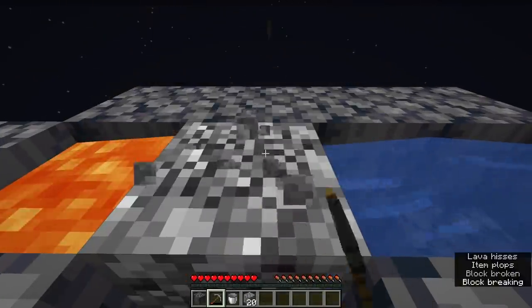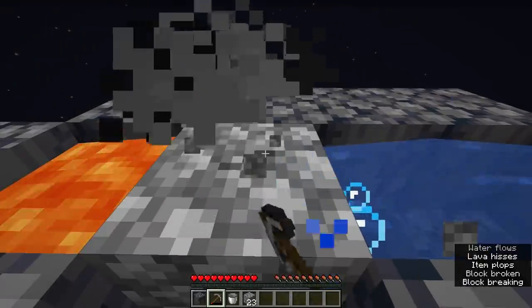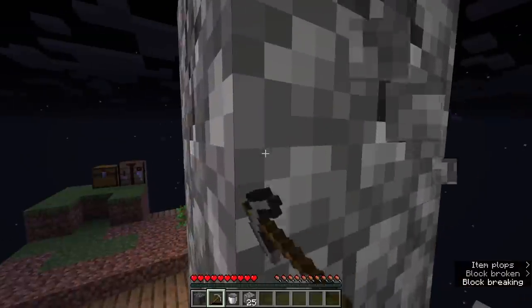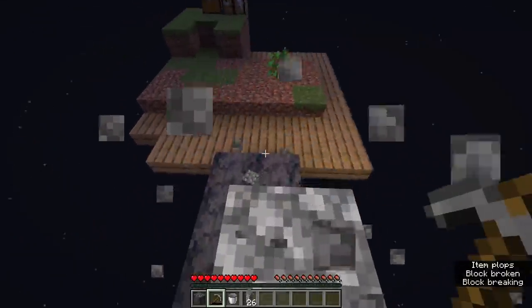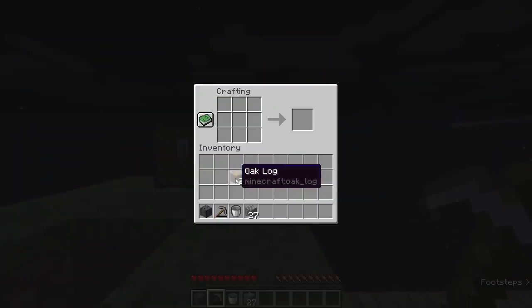We're going to start off with the cobblestone generator, and once I've got enough cobblestone I should be able to make a go of what I have in mind. This is going to involve getting a few more stone tools on the go, because otherwise I will be stuck in there with no means of getting out.